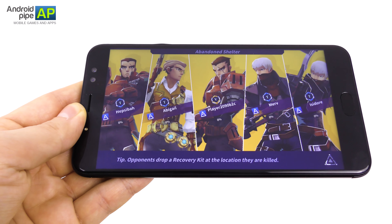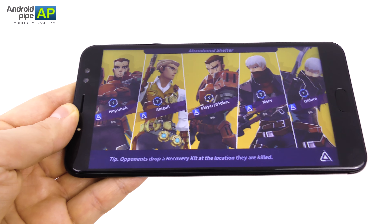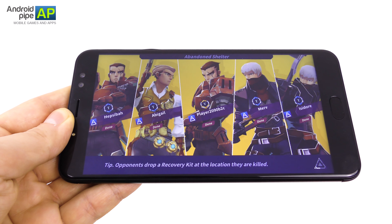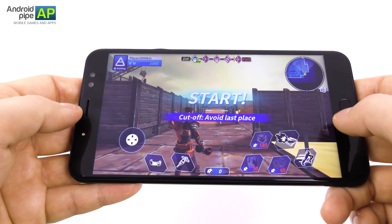Each character has an advantage — one player has lighter armor and lighter weapons so he's able to move faster. The guy with the flamethrower is much slower but has beefier armor, so there are pros and cons for every character. Graphics are not bad; I'm actually playing on a very big screen phone, the UHANS Max 2, which is probably a plus.